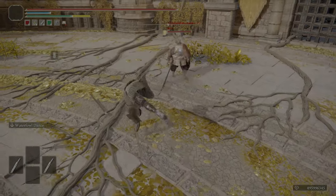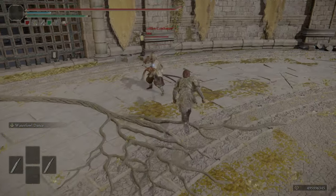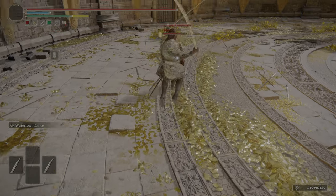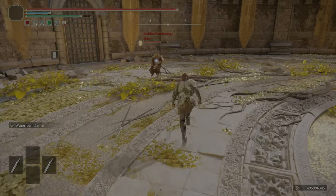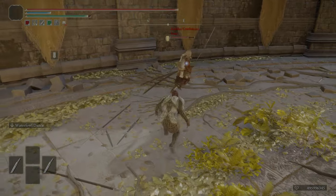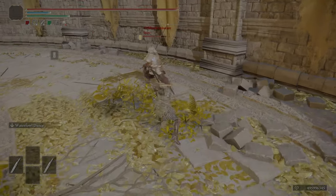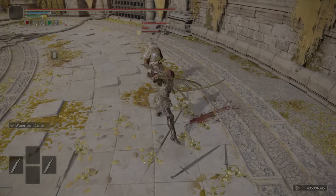The power stance katana moveset is definitely a meta moveset since patch 1.1, in that it'll stagger on every attack, and the crouching attack especially is going to be the main focus of your playstyle. You do have the jumping attacks, which are quite good as well, and the running attacks too — not as good as the crouch or jumping attack, but they still have some use.